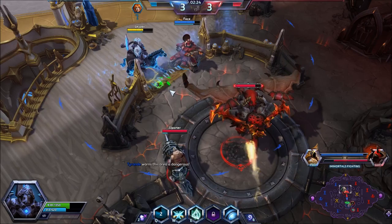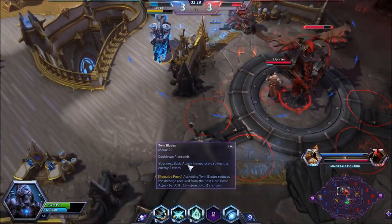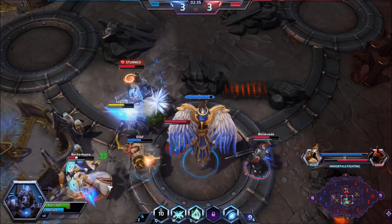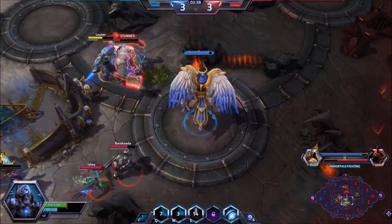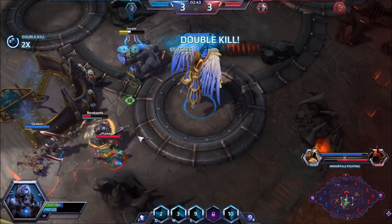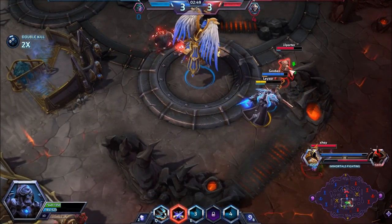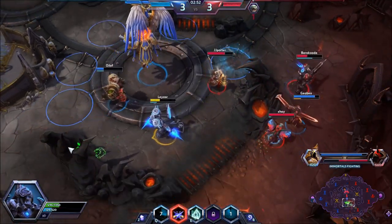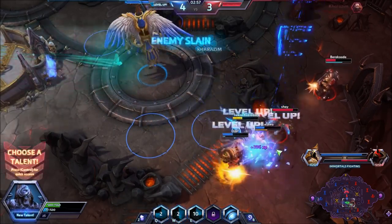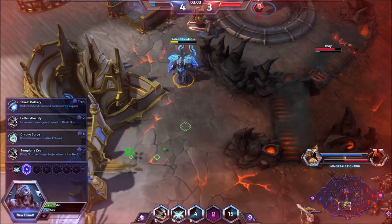We should be fighting at ours, not theirs. Sergeant Hammer gets hooked by Stitches. I head to my own immortal — almost got a kill there. The enemy Artanis is taking a lot of damage. We got a kill on Tyrande, a kill on their Artanis, and their Stitches. The Raynor runs — good damage by the Raynor. Let's back away.